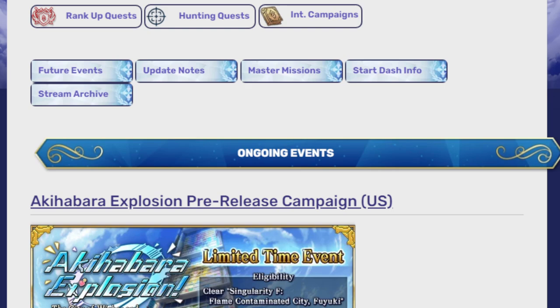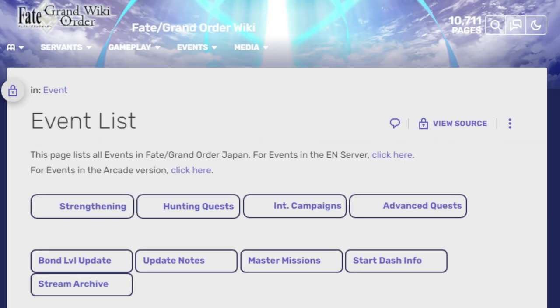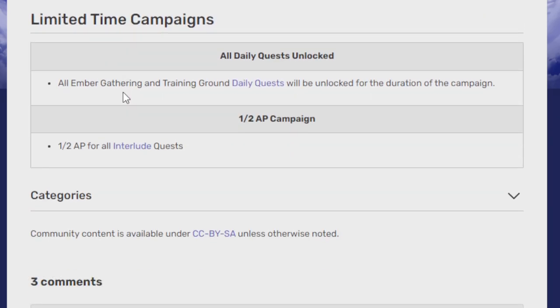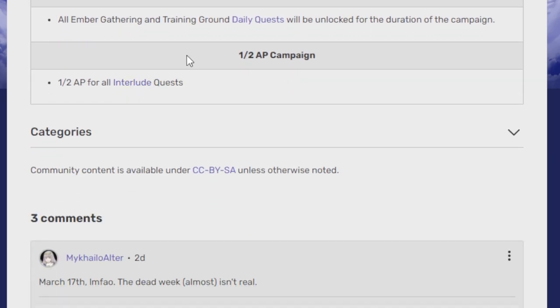So anyway, Akihabara Explosion. The pre-event is pretty simple — it's literally just log in a whole bunch, and then we also got some limited time campaigns going on at the same time.